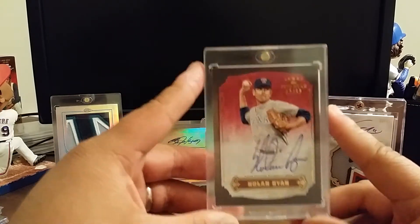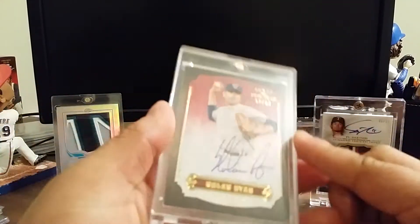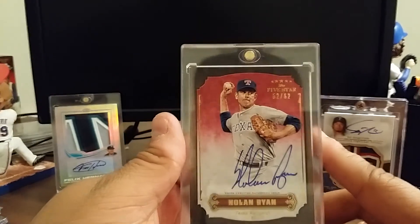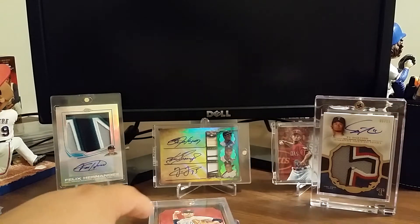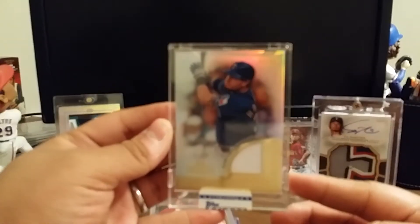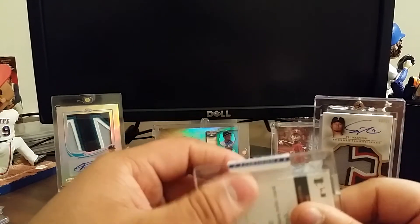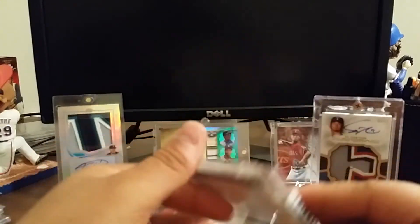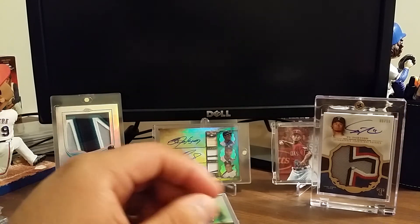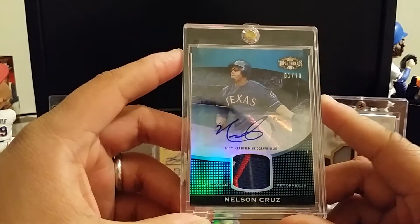Nolan Ryan 2012 Five Star — I'll give somebody a really good deal on this because it is damaged right here in the corner, there's a slight crease. Other than that nothing else is wrong — nice clean auto. I'll give you a good deal on that if you want it. From 2012 Tribute, I'm probably going to throw this away — 99 jersey swatch of Josh Hamilton. Unless a Hamilton fan wants it, it's still sealed with the top sticker, but I'm not a fan of Hamilton at all. From 2011 Triple Threads, 1 of 10, nice patch — Nelson Cruz.